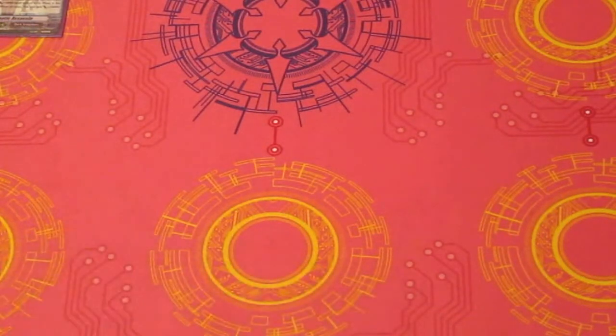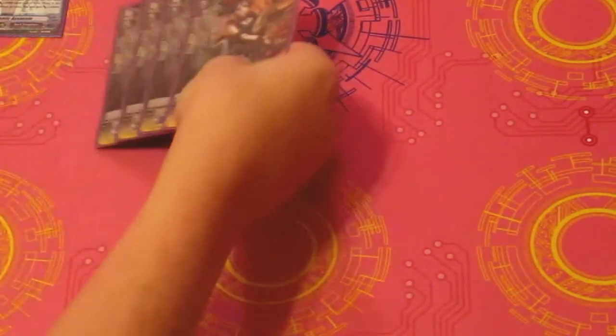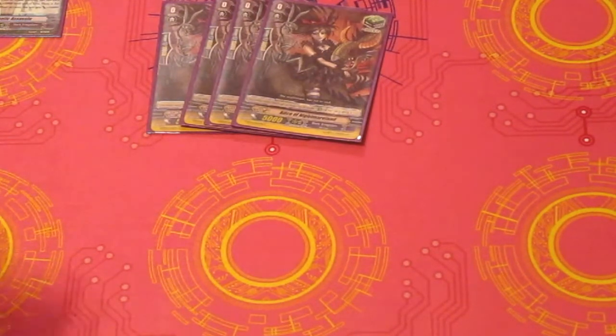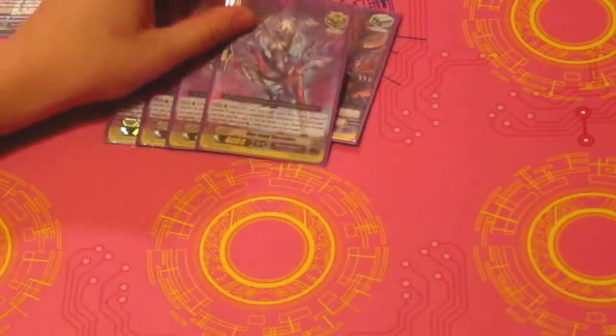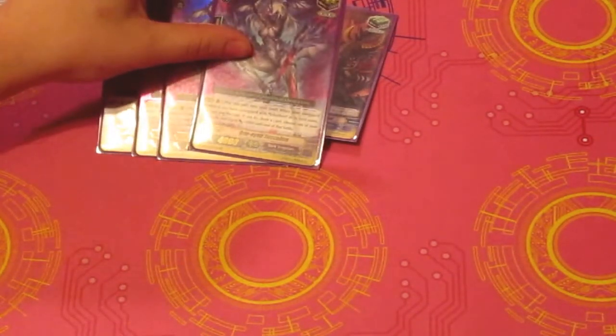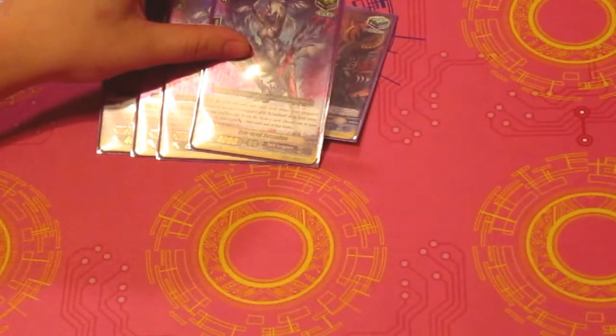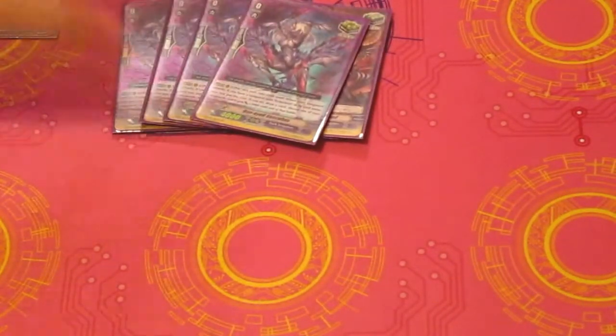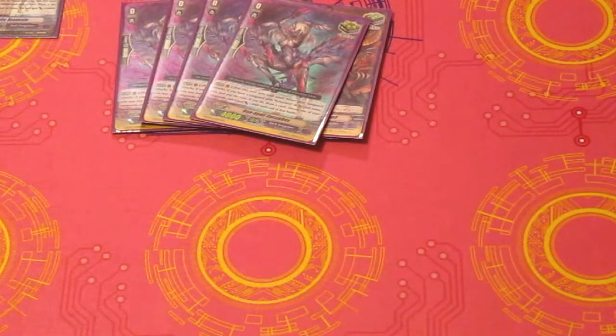For the trigger lineup, obviously you have your four heals. And then we have four One-Eyed Succubus. She's on your rearguard, put into your soul. And then when your vanguard attacks, if you have a vanguard with Scarheart in its card name, you can draw a card and give 5k to your vanguard. She's pretty awesome when you need to get cards to your soul or activate Darkness, and she just gives 5k, which is awesome.